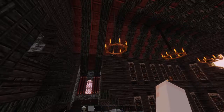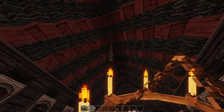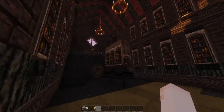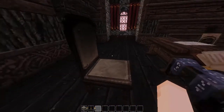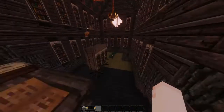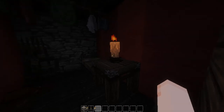Beautiful, beautiful — also these are bugged too. Let me just fix that real quick — there we go, perfect. We've got a lovely desk for our lovely librarian. Go peek outside here — lovely stuff, lovely stuff. There's also a little living quarters in here, not that you can see it.